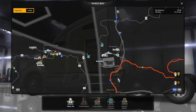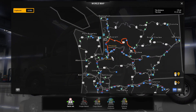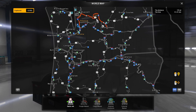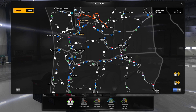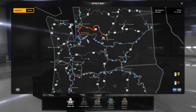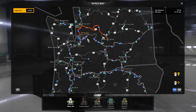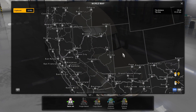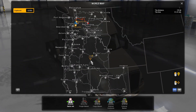We have the Grand Coulee Dam, and then we have Mount Saint Helens and Mount Rainier in the Washington DLC, which is pretty cool. There are large and realistic ports in Tacoma, Seattle, and Everett. So as you guys can see, we're all filled up and ready to go.